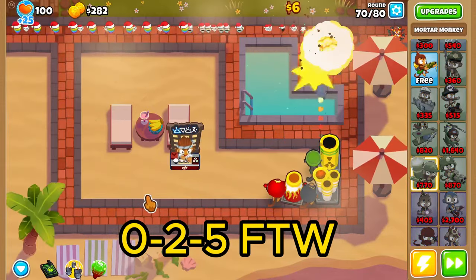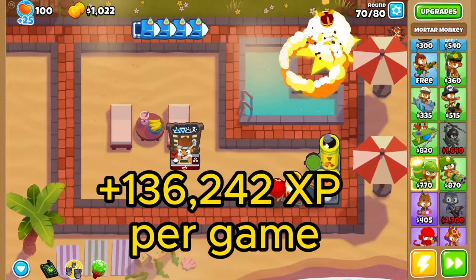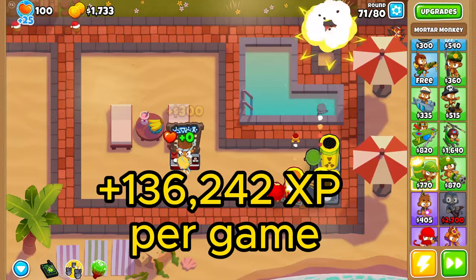This will absolutely destroy the hard round on Resort, earning you 136,242 XP per hard run.